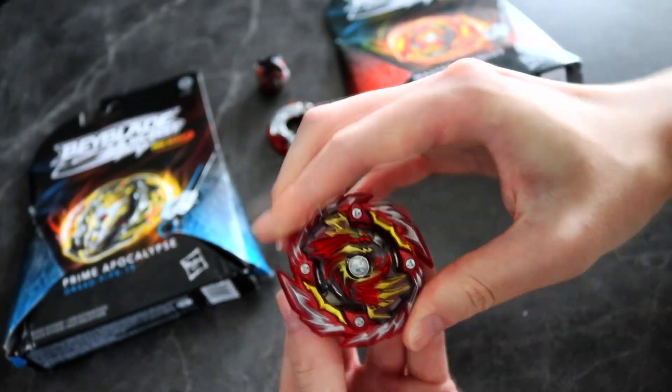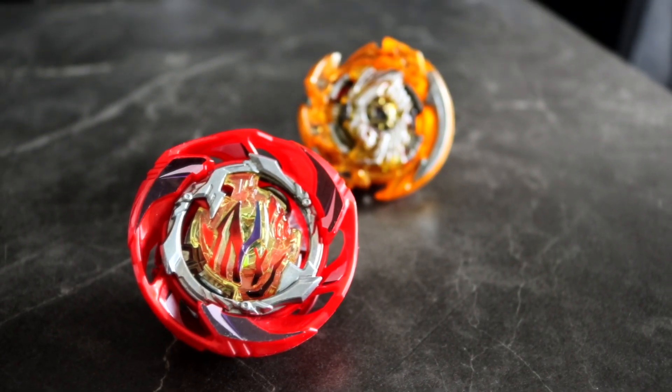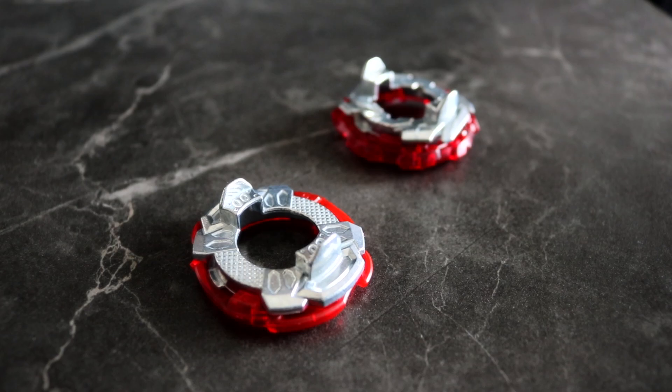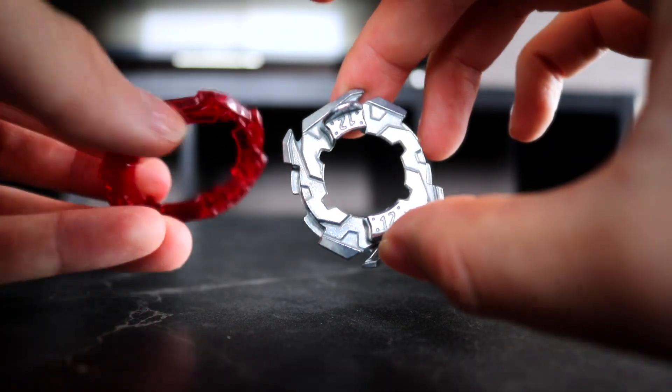I think the Turn Frame was included in the Cho-Z bey Dead Hades, so this is cool. I'm also happy about the 12 disc because I actually didn't have one. The other day I made some videos — one for the Wind Knight prototype using the Air Knight, and another for a Holo Death Sizer. For both of these combos I used the Double Zero disc, but I really wanted to use the 12 disc. Now that I have it, I think it's time to change the combos for these beys.